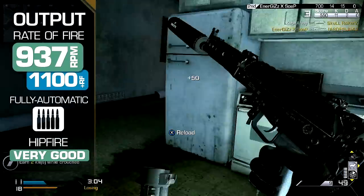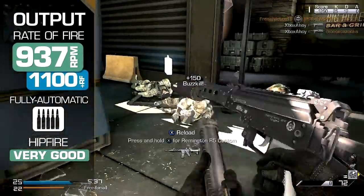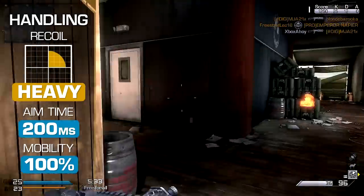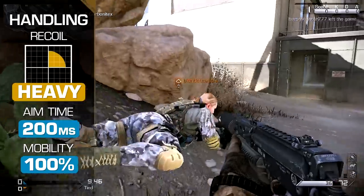Hip fire performance is very good, as with all the SMGs. Unaimed fire will prove a very effective tactic in close-quarters battle. Recoil is moderately heavy, with the weapon pulling upwards and to the right under sustained fire. Coupled with the lower range damage, tackling distant targets is an act of folly.